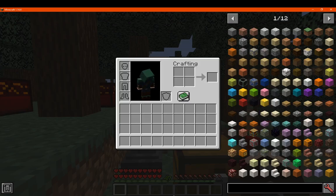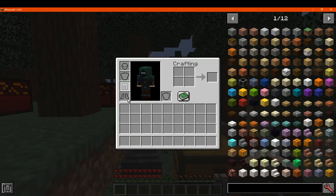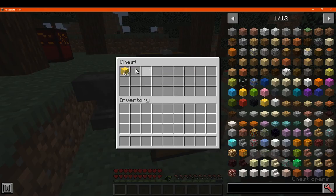Otherwise, besides those three functions, you've got a config which allows you to set the containers that are blacklisted — containers that you can't sort in. And you've got slots that can't be sorted. So my guess is maybe if you were putting on some armor or putting it in a certain chest or something like that, it wouldn't work.